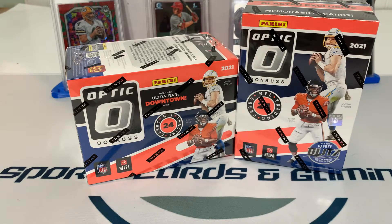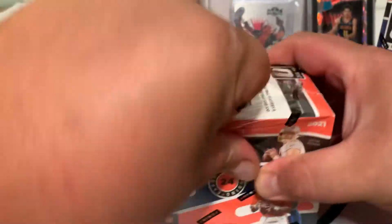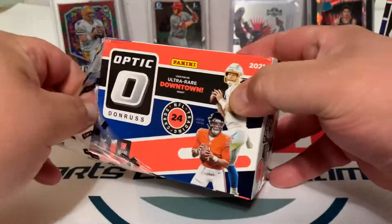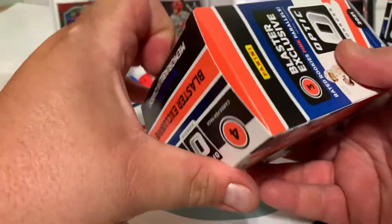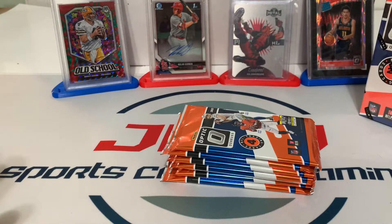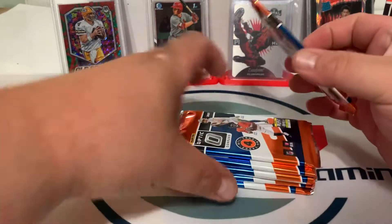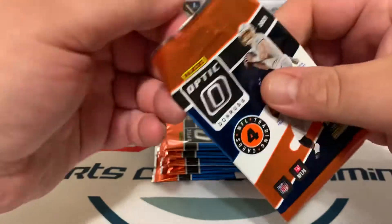Hey everybody, this is Emmett coming to you from Up North Specialties. I just got my Target exclusive blasters in the mail today and I'm gonna rip two of them. I love Optic, I love the Rated Rookies. Of course we're looking for the Downtowns — Mac Jones, Justin Fields, Trevor Lawrence. A Tom Brady Downtown would be nice, so let's get at it.